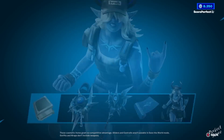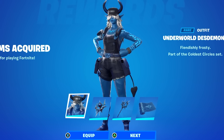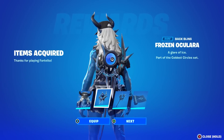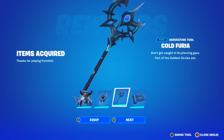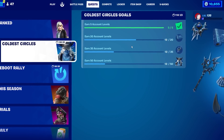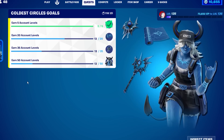You can also unlock the Coldest Circles quest pack inside of the Fortnite item shop right now, so make sure you're claiming that before the time expires. To get the skin, you need to reach a total of 50 account levels. It's a completely free bundle available in the item shop, so you can grab that right now.